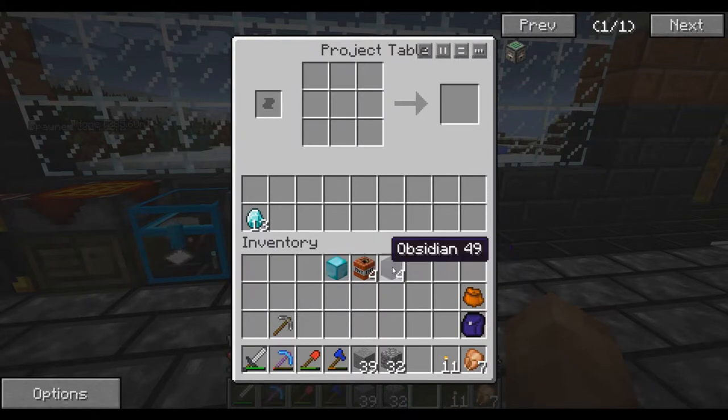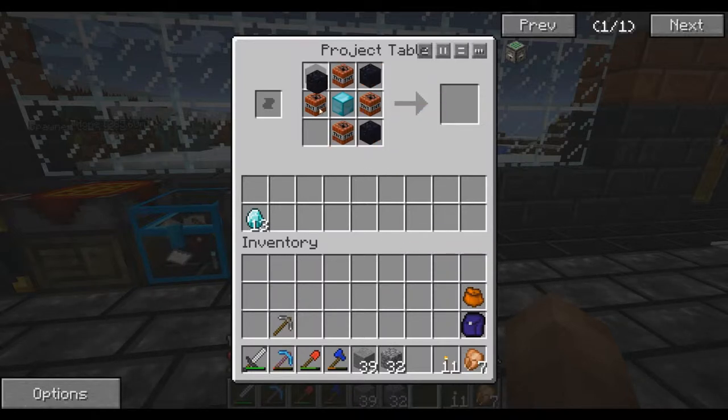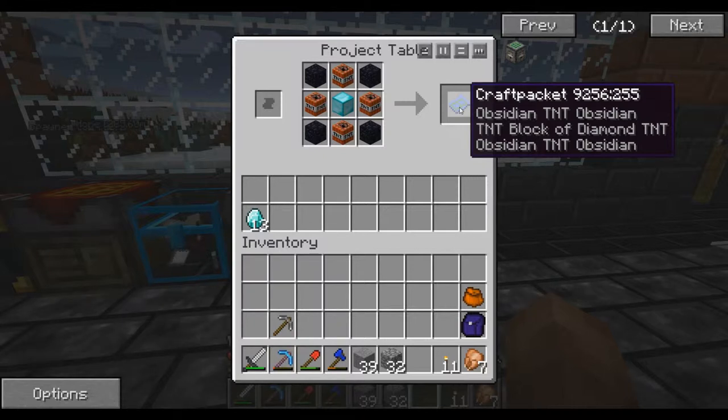So what we're going to do here — I have these materials and this is what we need to craft one of the things we'll need. I think it goes like this if I recall properly. Yes — a craft packet. Obsidian. I think this is part of factorization, but I'm not 100% sure.